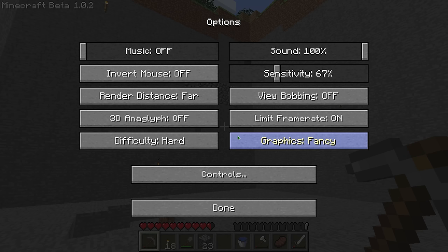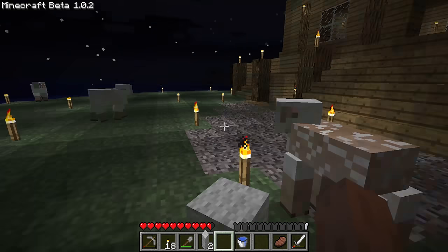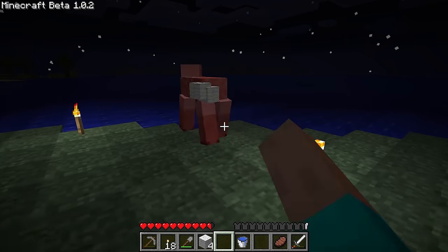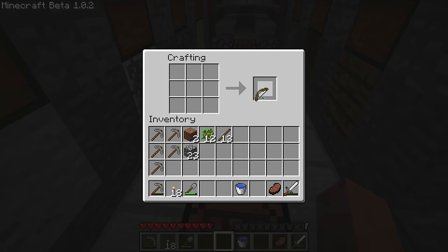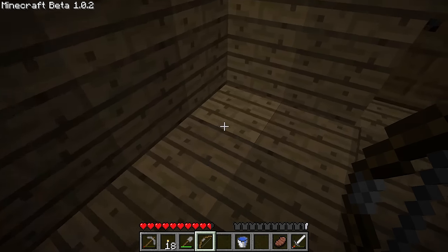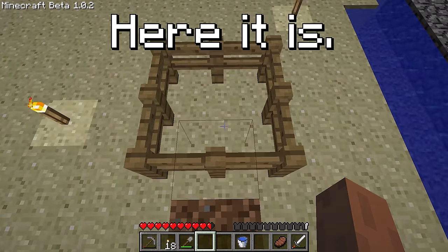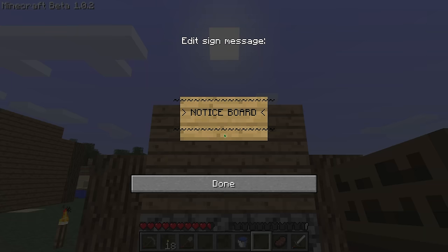This update might seem small, but it changed quite a few things about the inventory. The most apparent is that the names of items now appear when you hover over them with your mouse. A lot of the other changes were more about how the inventory works internally, including kicking the player out of a chest if they're getting too far away from it. Leaf decay works again, so you no longer need to dodge arson charges after collecting lumber. Eggs can be thrown and have a chance to spawn a chicken upon impact. I try to get some eggs later to showcase the new throwing mechanic.